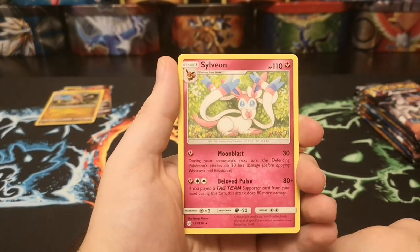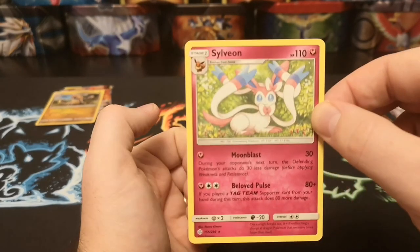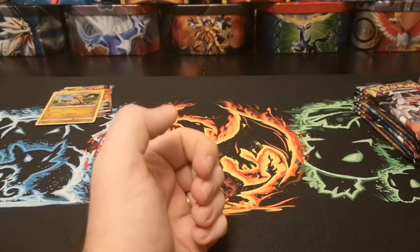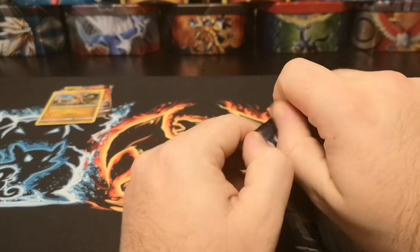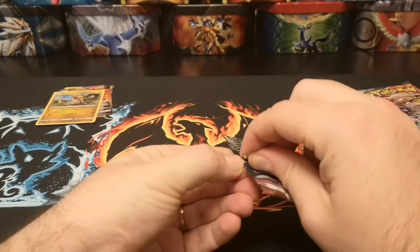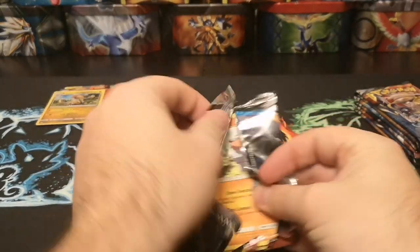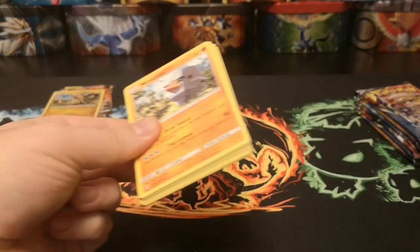A regular rare Sylveon — I would have thought that would have been a holo actually. Evolutions generally are quite rare but in this set they're all uncommons or regular rares.